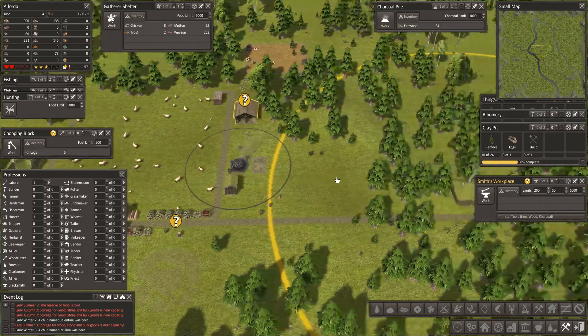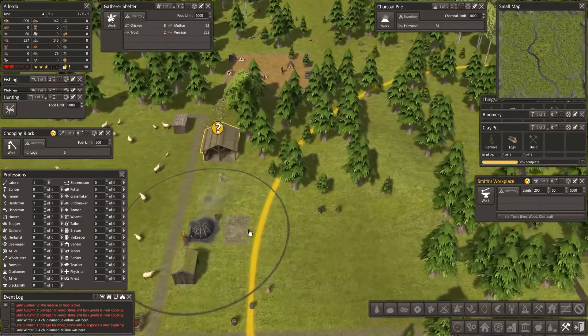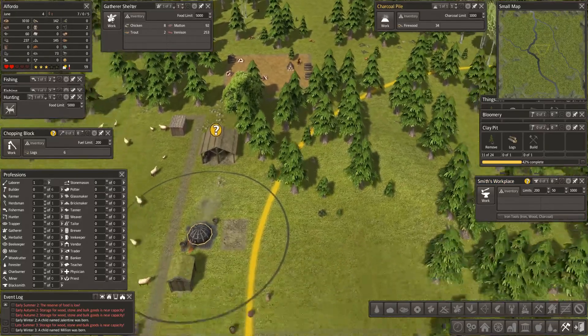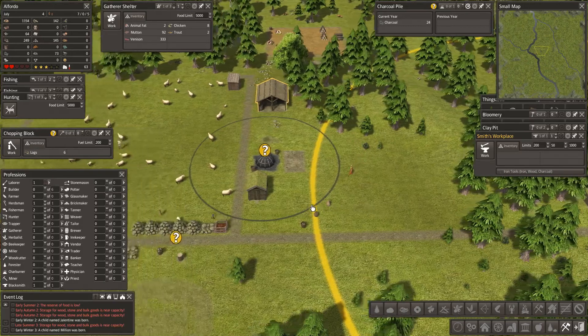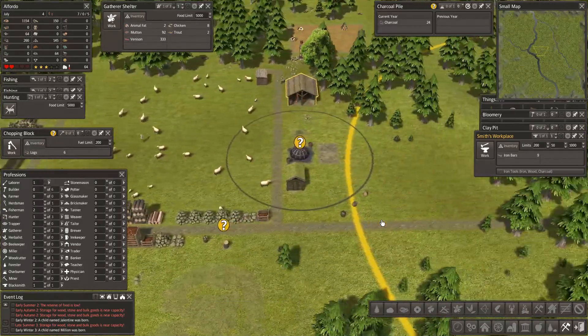Have we got any charcoal yet? We appear to have charcoal. Of course they don't want to put it in the right place. I don't know how much charcoal I've got - let me see - 24. Let's bring you out of charcoal and put you into here. Now you should be able to make tools. We've got iron, wood, iron bars, wood and charcoal - because we have iron bars in here you ought to be able to make a couple of tools. Good, and that will help everybody.